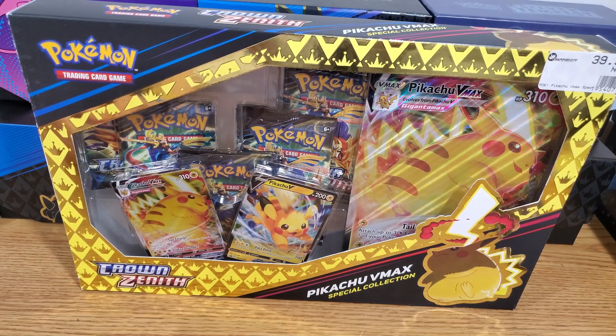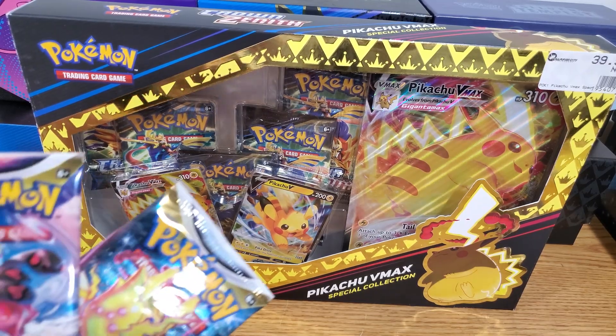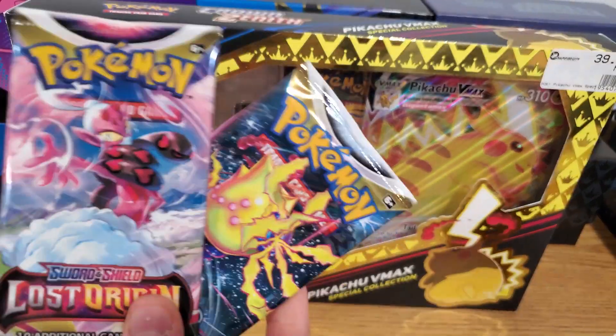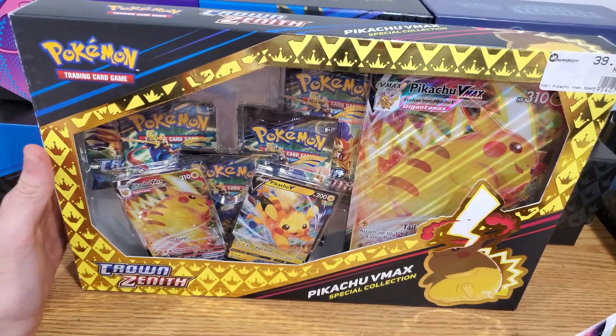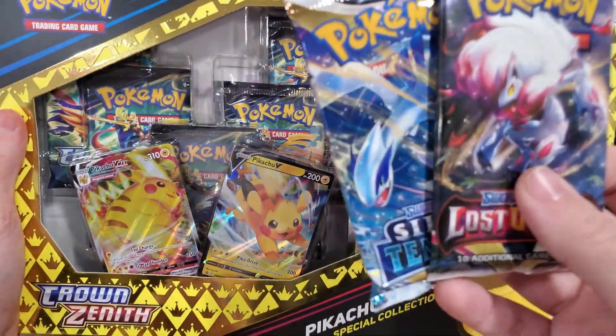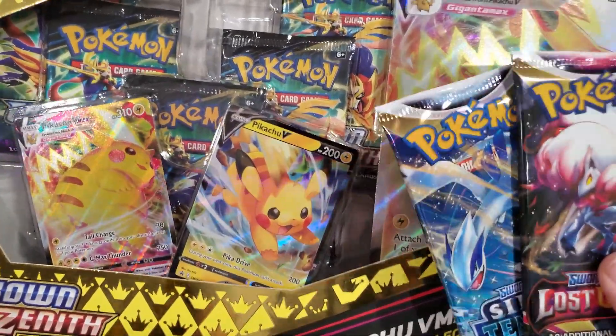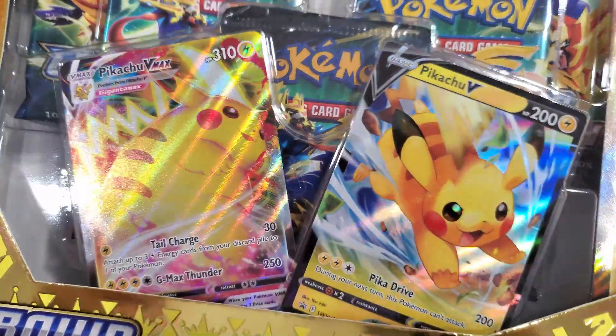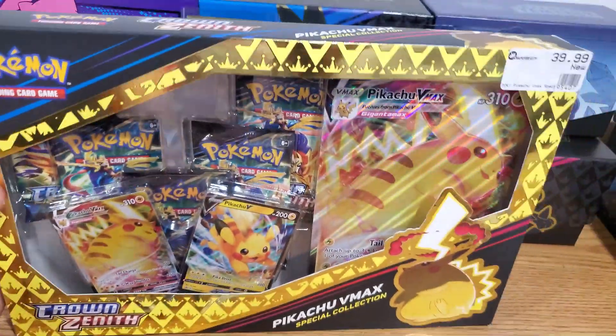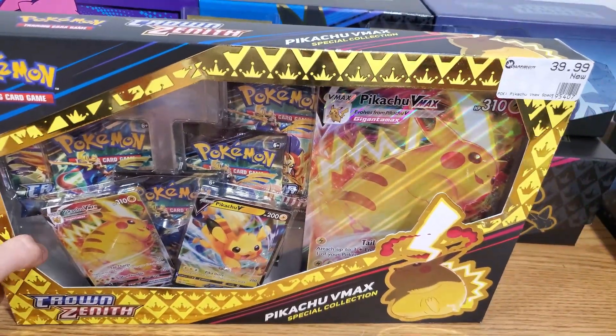What's up guys, John here with another episode of Pack Monsters. It's John and Eric here today. We're going to be doing a review on the Crown Zenith Pikachu V Max special collection box. As an addition, we're each going to rip a Silver Tempest and a Lost Origins pack. We're gonna bust this bad boy open, show all the goodies, and get to it. Let's hope we pull some heat.